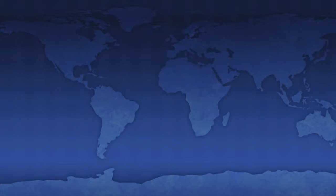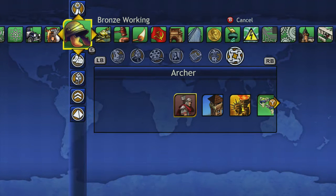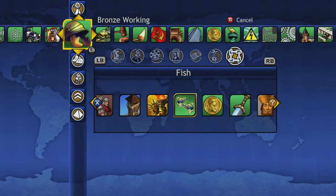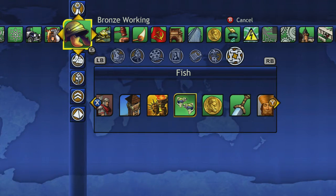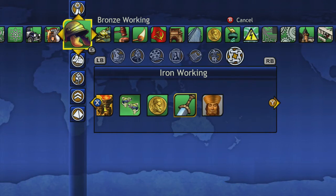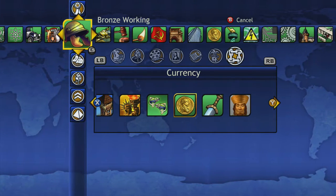So let's go back over here to Bronze Working and see where we can go with it. Bronze Working not only does that — it also gives you access to fish, which is basically getting two food spots from the sea. So if you see fish, that's what it gives you: two food spots from the sea. It also unlocks Currency, Iron Working, and one other tech.